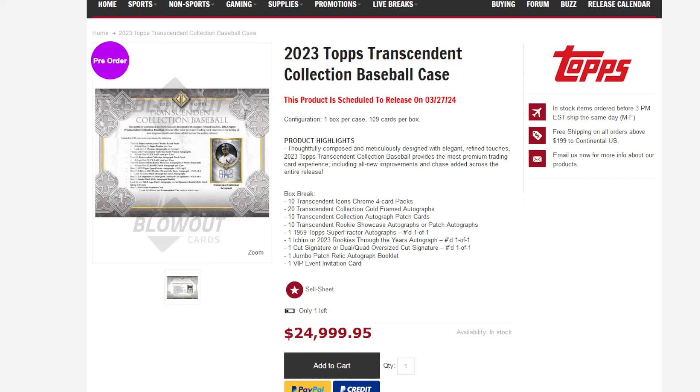Alright my friends, my first 2023 Topps Transcendent break will be live — it's probably live by the time you see this, so I'm really excited about it. But I wanted to show you some differences this year. The main difference is they made more of these — 190 cases, I think. This says 109 cards per box, but I don't think that's correct. I think it's like 84 cards. But let's go through it real quick.